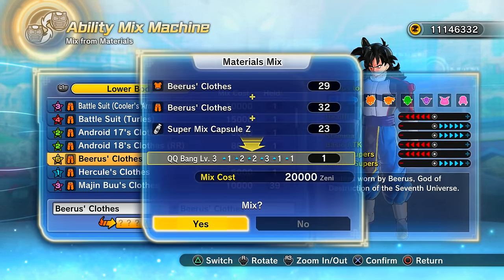It just depends on your build. For me, I'd love one with max plus points in stamina, basic attacks, and strike base supers — neutral or max minus in ki blasts — because on my main build I don't use any ki base skills.